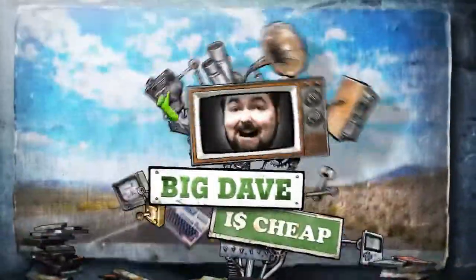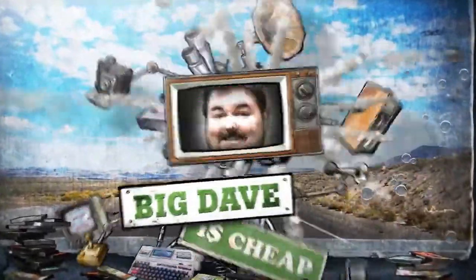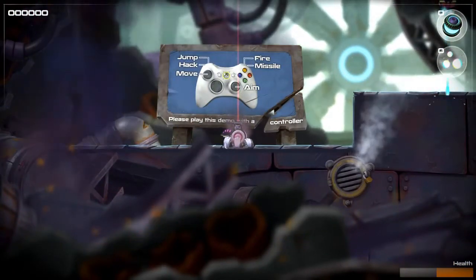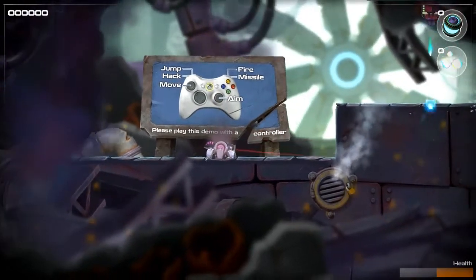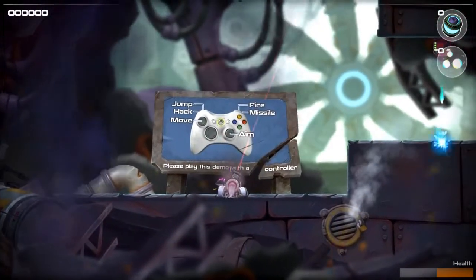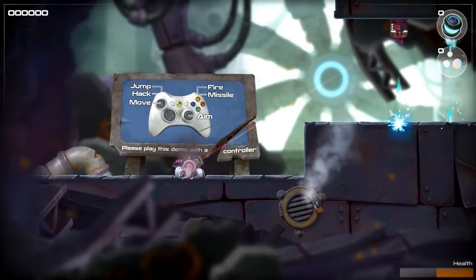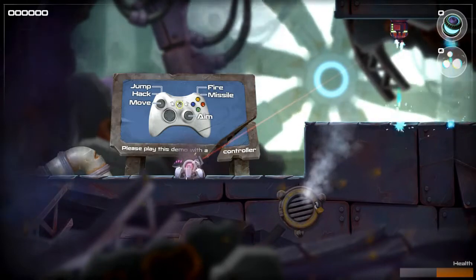Hello Internet, it's Big Dave here, and I would like to introduce you to Rive — R-I-V-E, Rive. This is a forthcoming action platformer from Two Tribes Studios. It is currently still a work in progress; this is an early preview build. I believe the game's due out in early 2015.